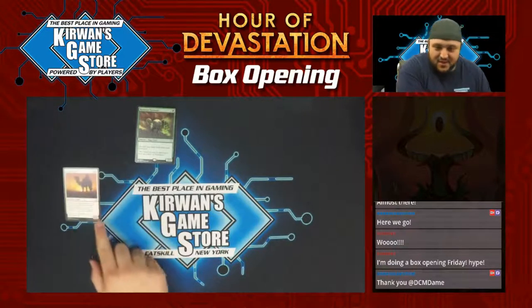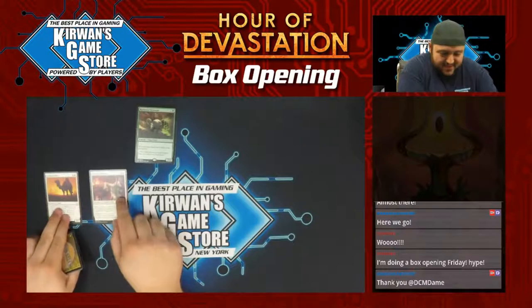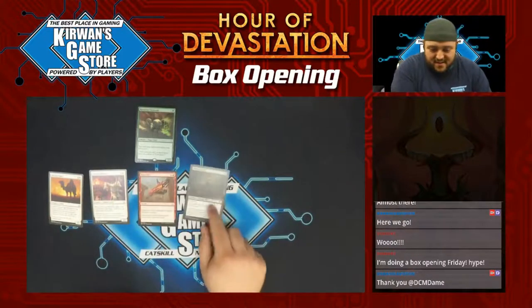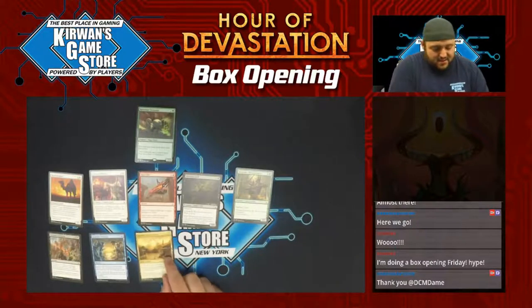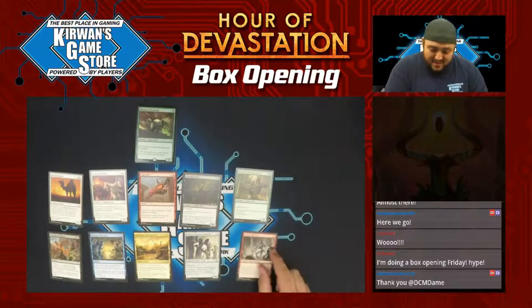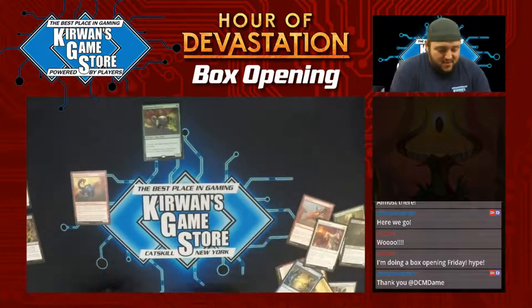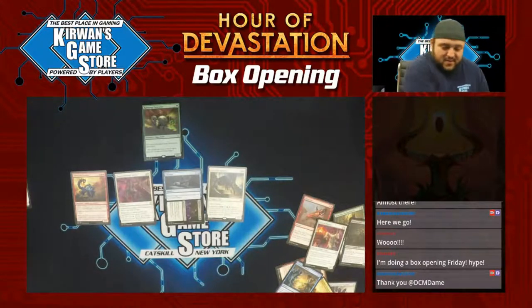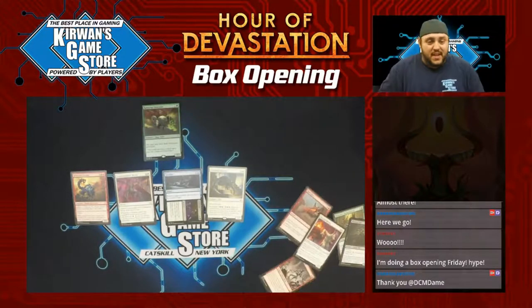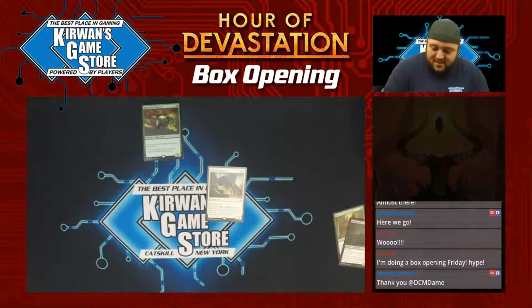You guys got to give me some good looks. DCM Dame — that's my buddy Dave Dame, what's up man. Little Disposable Mummy, Open Fire, Moaning Wall, Bitterbow Sharpshooters, Torment of Venom, Strategic Planning, Survivor's Encampment, Wall of Forgotten Pharaohs, Defiant Kenra, Manticore the Eternal, Unconventional Tactics, Consign and Oblivion, and Unyielding Pouncer — two-mana 1/1 double-strike cat, for all my cat tribal fans out there. We got some new cat commander spoiled, right? So this will slide perfectly right in.